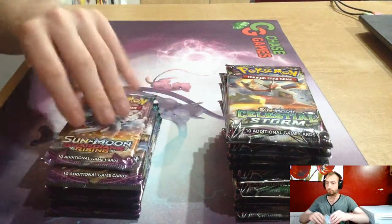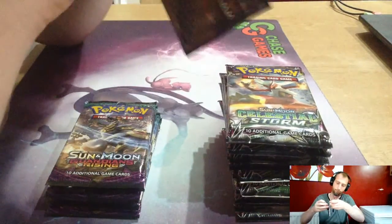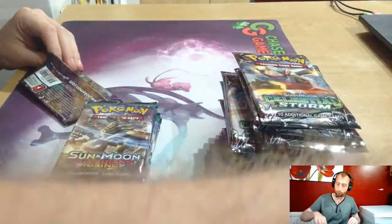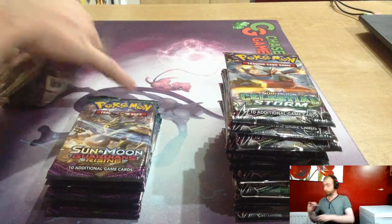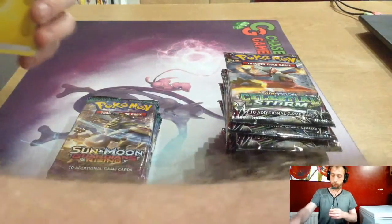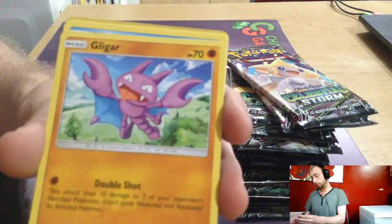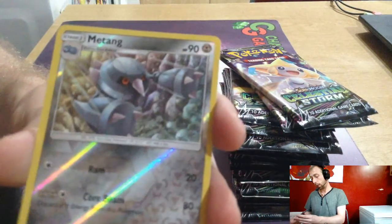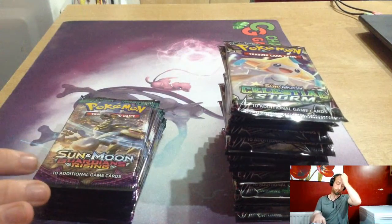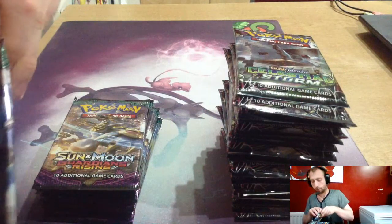Four more Guardians packs to go. Enough packs here to sink a battleship! Inkay, Bewear, Bewear, Electric Energy, Brooklet Hill, Comfey, Oricorio, Clefairy, Litwick, Flygon, Vanilluxe, Mudbray, Metang reverse, and Oricorio. That's a lot of Guardians Rising packs — now on to the Celestial Storm packs.